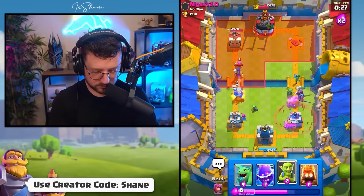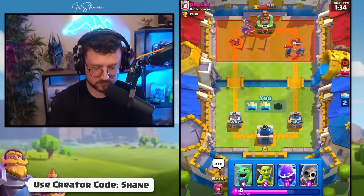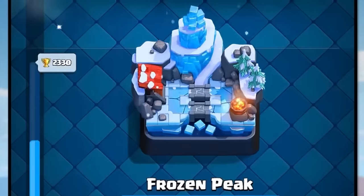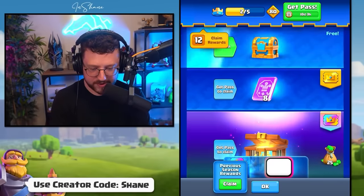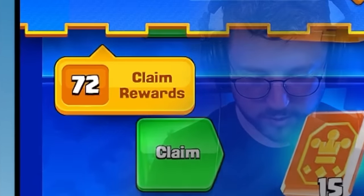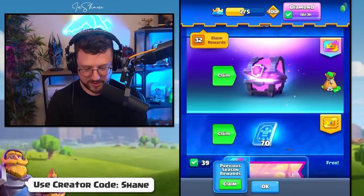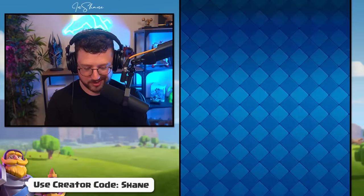We then went undefeated for another 200 trophies to reach a new arena, which meant it was time to unlock another evolution. Frozen Peak Arena 8 — let's buy the past Royale to unlock another evolution. Past Royale unlocked, we get chest gems and 74 more rewards. Bomber evolution unlocked!